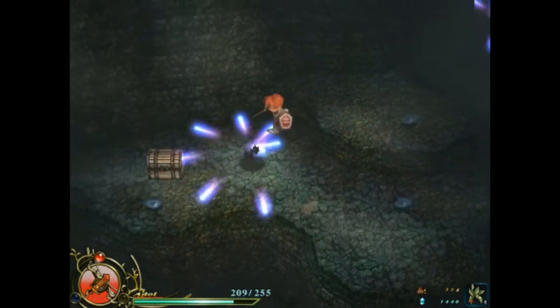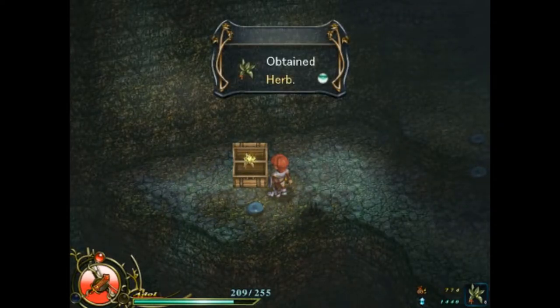We want to head out down this way, where we will find a chest containing an herb. That's why I used one.